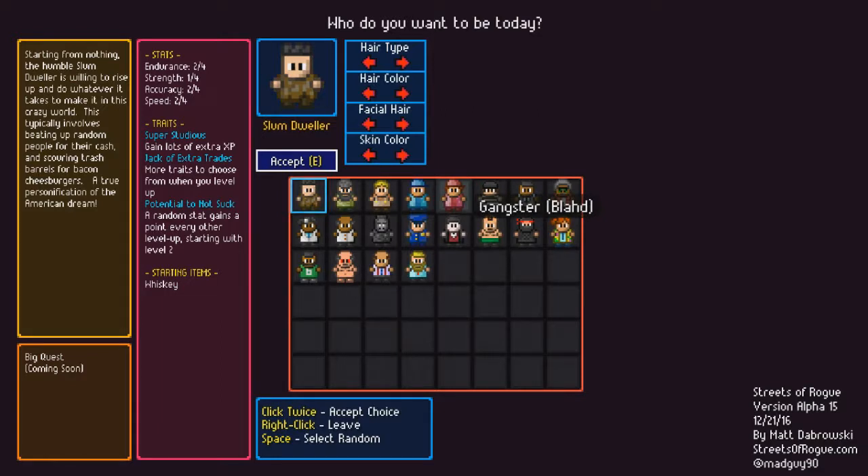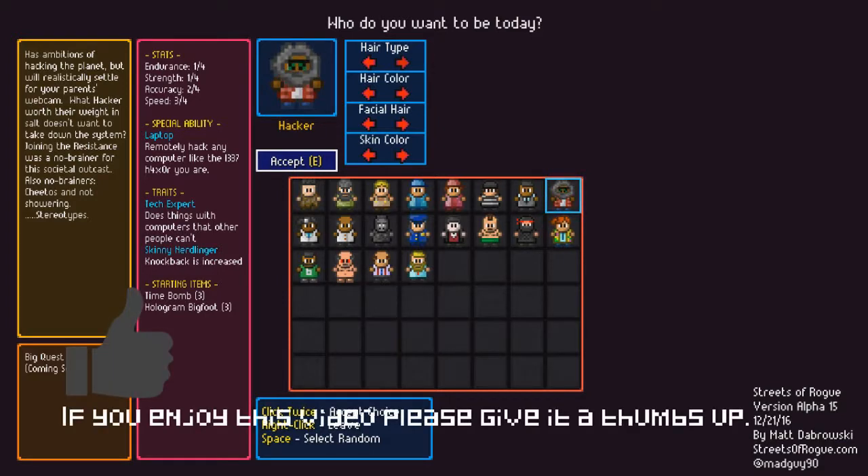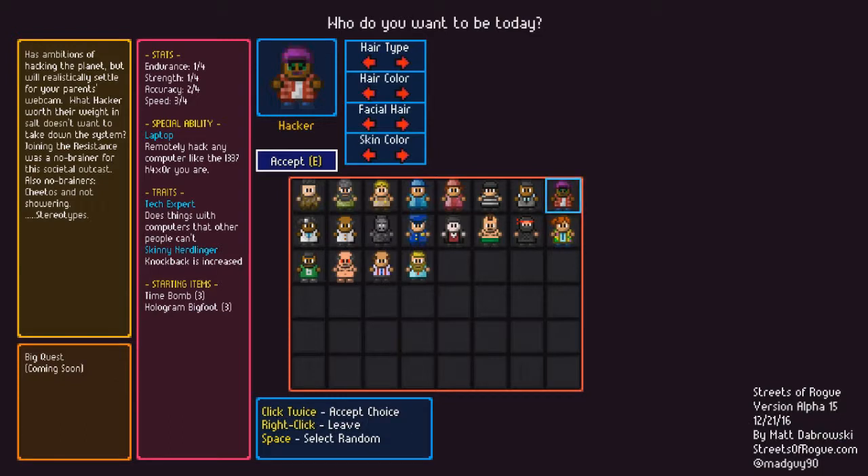What can I be? Let's see what we have here. Just looking around. I've seen who I want to be — there's many to choose from. You know what? I'm gonna go for the hacker. Yeah, let's be the hacker. Gonna change his hair up a bit. Let's see what kind of hair I could give him. Let's change his hair color, of course.